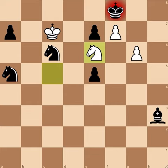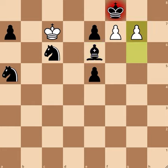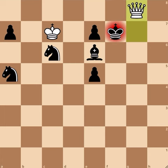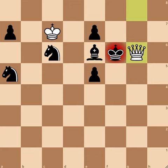After bishop takes, the king can't go anywhere — these are the pawns and knight. So after g7 check, if you take the pawn then white promotes to a queen, and if you take the queen it's stalemate because the king is in a box.